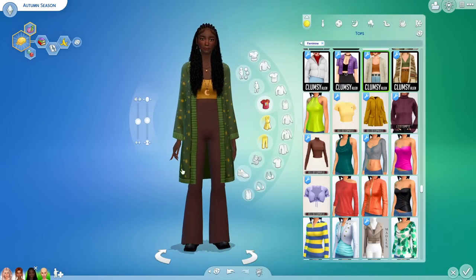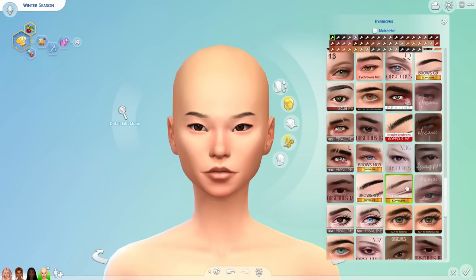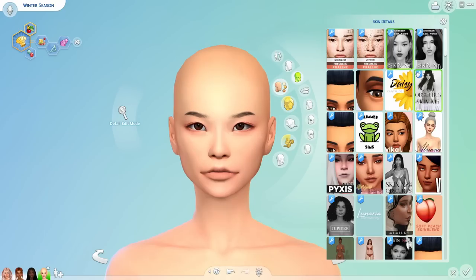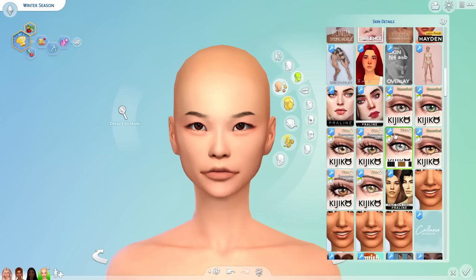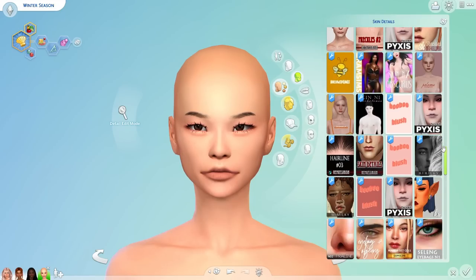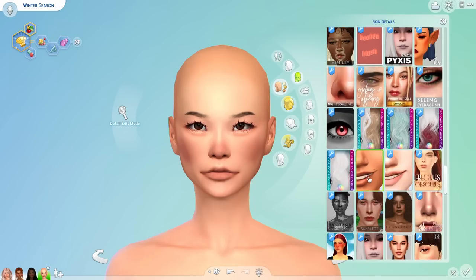On to winter! I imagine this sim being really good at baking — cookies, gingerbread men. Since winter is associated with Snowy Escape in the game, I wanted to drift away from the extreme sports angle. I didn't want her to be an ice queen — more like someone who knits by the fireplace, is really into Winterfest, and loves baking pies for her neighbors. I want to give her a softer appearance — super friendly and sweet.